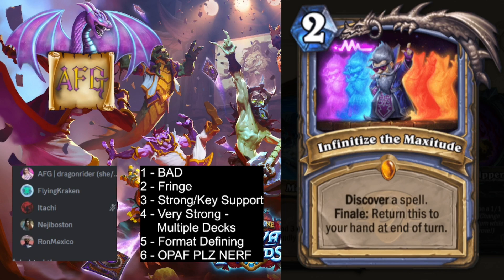I'm going to give it a 2. I think this card is pretty good — I'm giving this a 3. It probably has to go in some kind of control-y mage deck. Finale is a pretty easy thing to trigger. At any point that you might have two awkward mana, you use this at the end of your turn to set up your next turn. You get it back, and then you might wind up using this to discover your lethal at the end of the game.